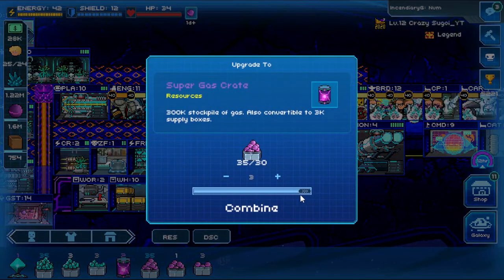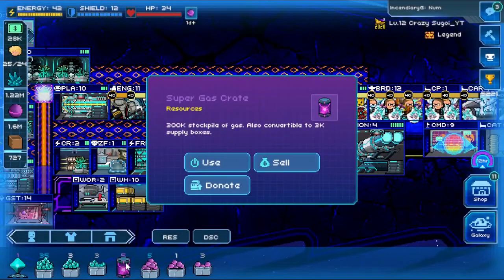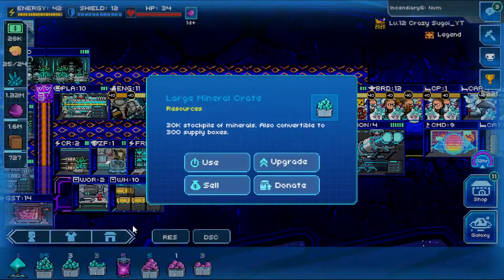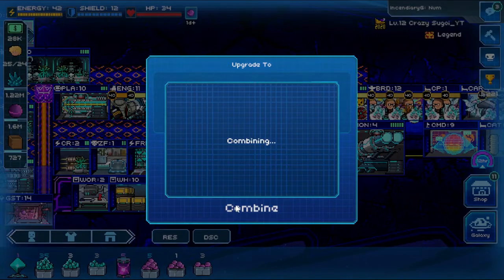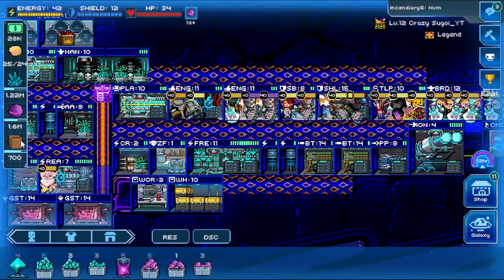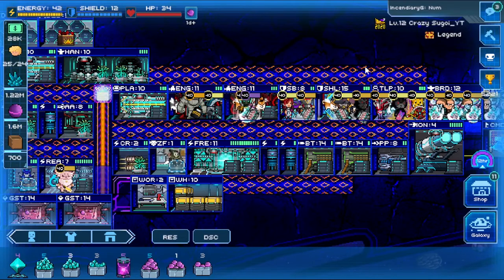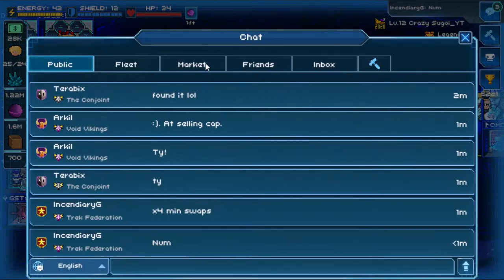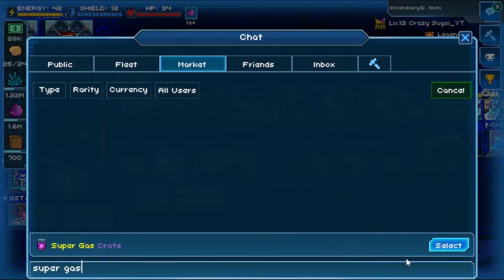I'll go ahead and upgrade these — I'll get three large gas crates, which are about 150 bucks each. And I've got a total of five gas crates there. And with my large mineral crates, I'll get three super mineral crates. And just like that, if you look here, we've gone from 935 down to 700 inventory slots. So you can see these crates were taking up a lot of space.